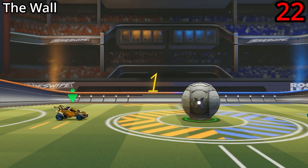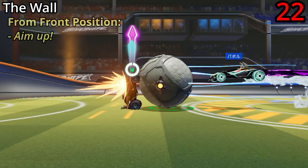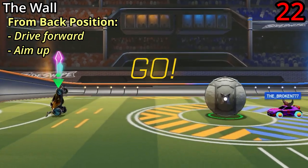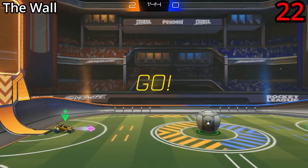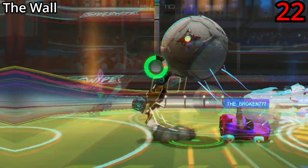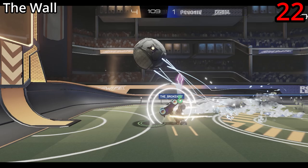The wall kickoff is one you can do from the front position by just aiming straight up, and from the back position by first driving forward a bit and then aiming up. That's it — become a wall, and hopefully you'll block the ball from going over your head. Hopefully. Maybe not always.